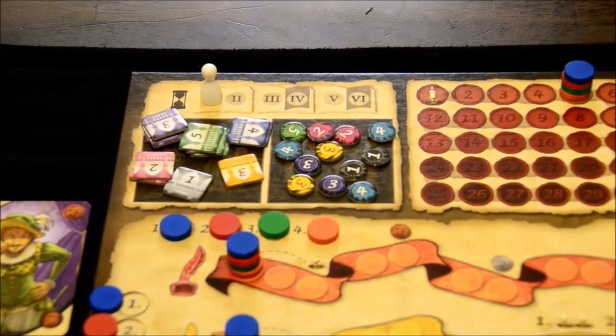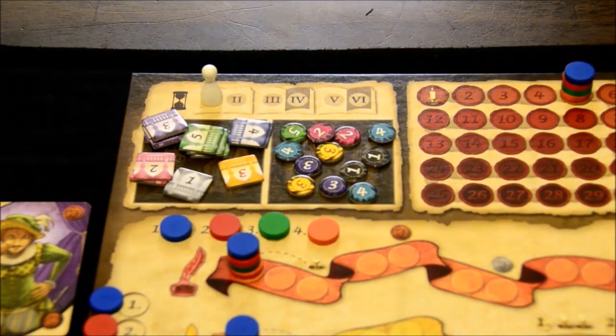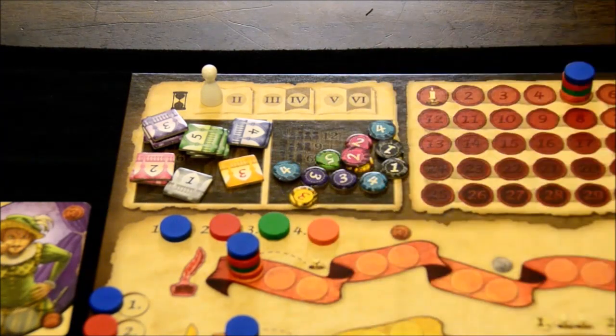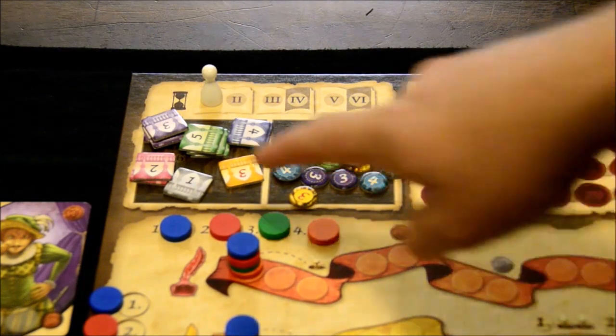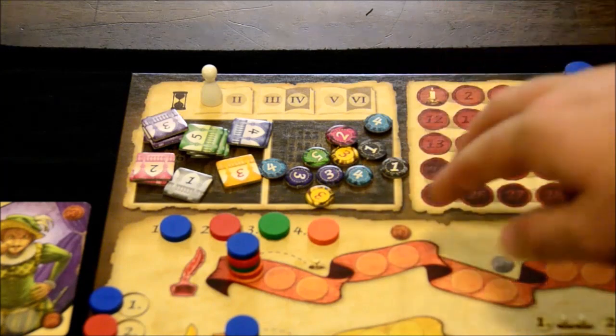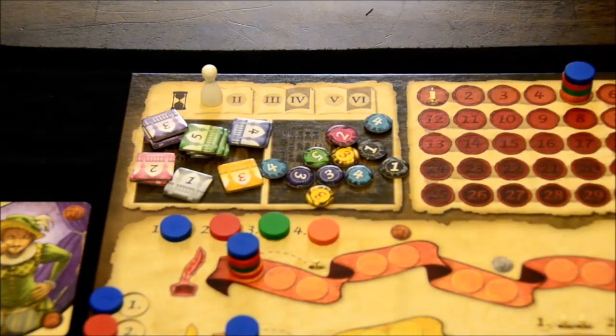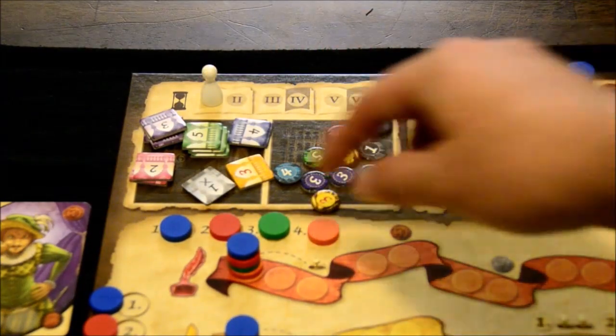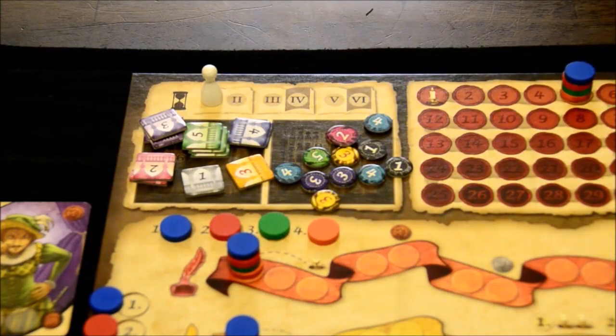Starting with setup: you have set pieces and costume pieces. You'll have a certain amount out on the board depending on the number of players — it's written on the spaces. You draw them randomly from black bags, with only a certain amount in circulation depending on player count. The square ones are set pieces; the round ones are costume pieces. The numbers are significant for all pieces, but especially for costume pieces. The gold pieces are significant for both because they cannot be gained through normal means. The set pieces — everything except the ones, which have an X on the back — all have special abilities.